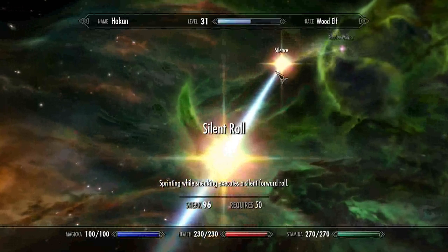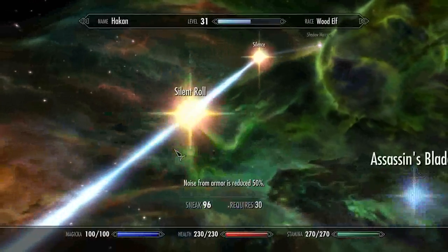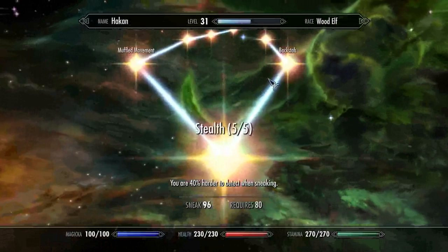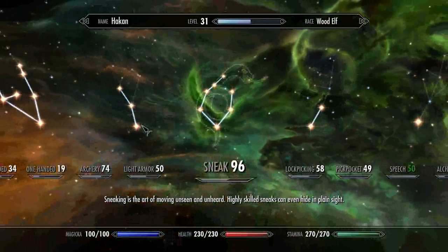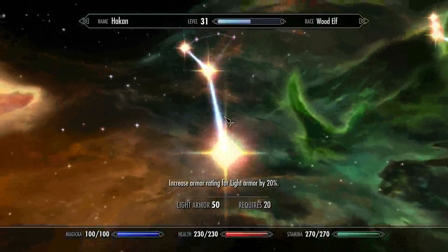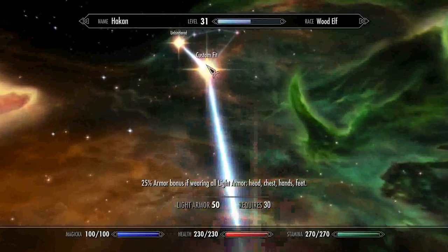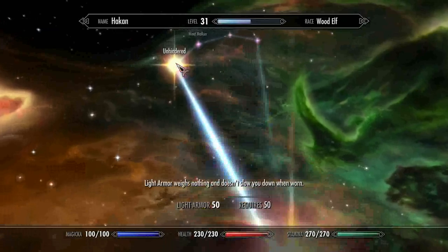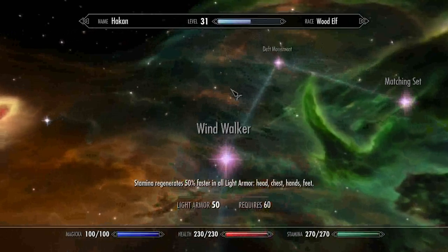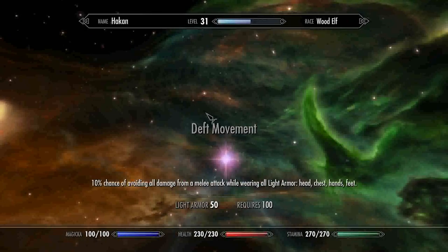Some of those unlocked perks let you roll forward while sneaking. For the light armor tree, the reason you want to invest in it is that if you are caught and taking damage, you don't want to drop instantly. I put some points in here — it gives you more armor from your light armor so you can move faster and have decent defense, plus stamina regeneration and an additional armor bonus so you can avoid some damage when caught.